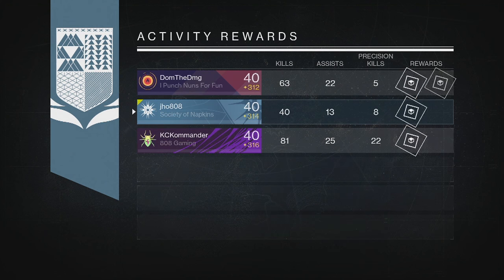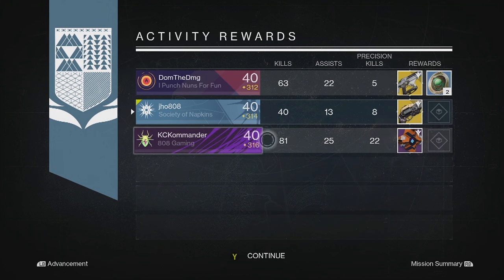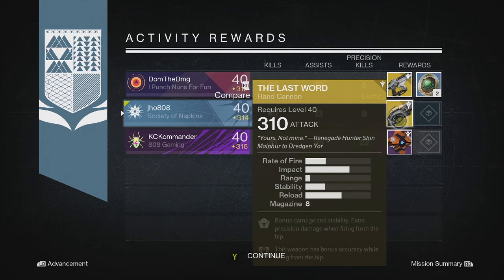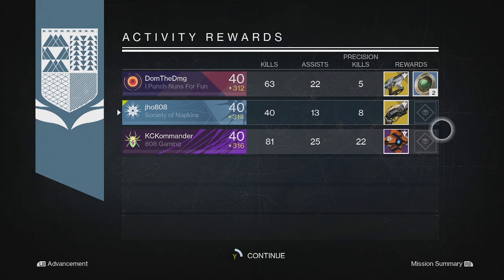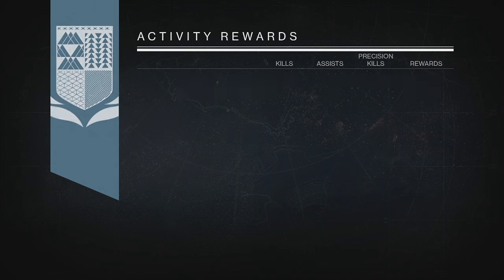Starting off with my Nightfall rewards for my first character, my Warlock — we ended up getting an exotic right off the bat: a Last Word exotic hand cannon. My teammate also got an exotic, a Telesto, and the last one was a Ghost Shell. So at least two of us got some exotics off of that first one.